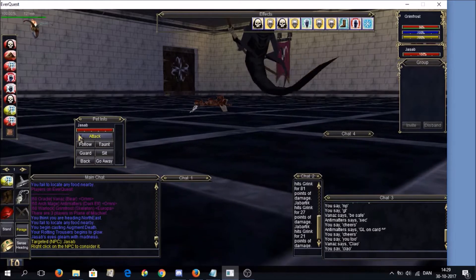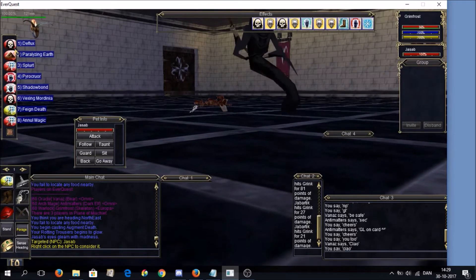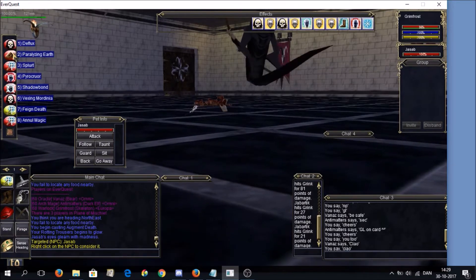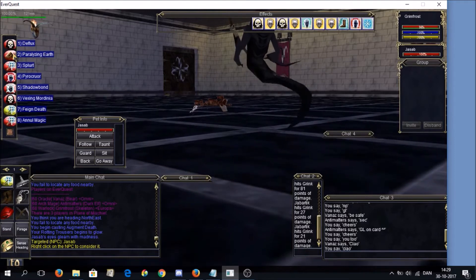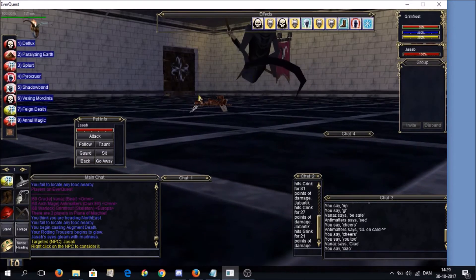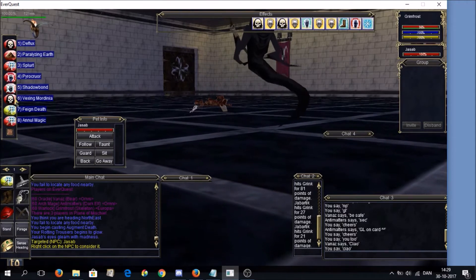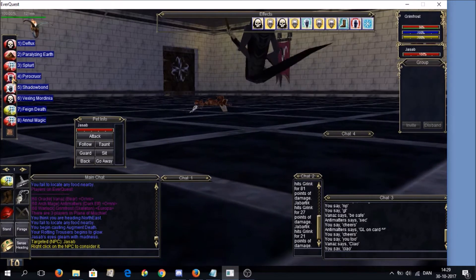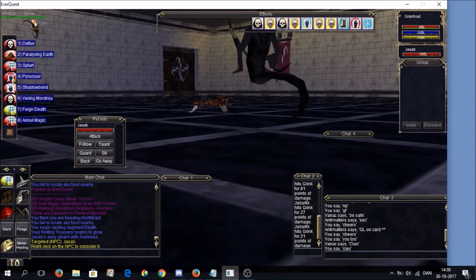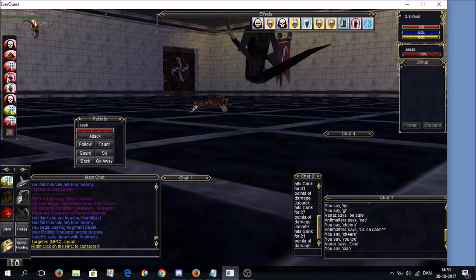The first halfling should spawn in about two minutes, so I'll quickly run through my spell setup. Deflux to spam when we need to go in and battle-tank. I'll pull with Splurt, send in the pet, then cast the epic DoT. After that I'll load Vexing Mordenia and then Pyrocruor - it's more important to have Vexing on at all times. If we get a resist on the epic, the correct thing is to go ahead with Vexing and Pyrocruor and try to land epic later.